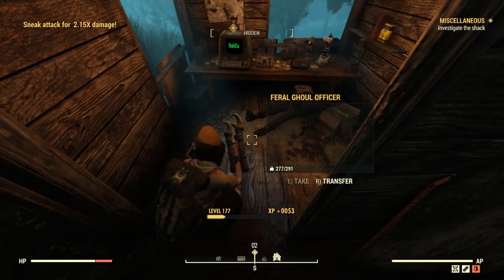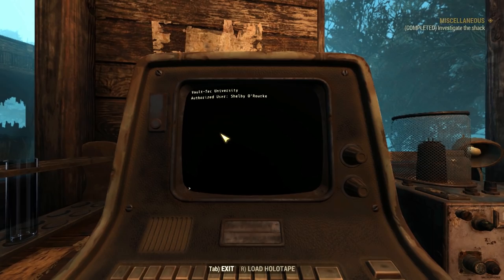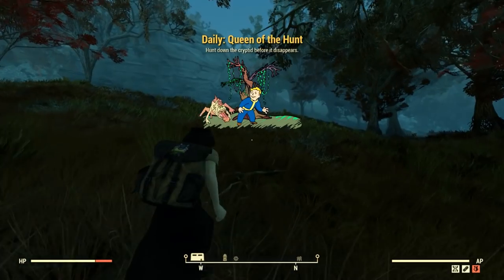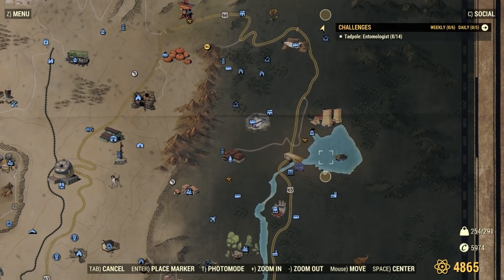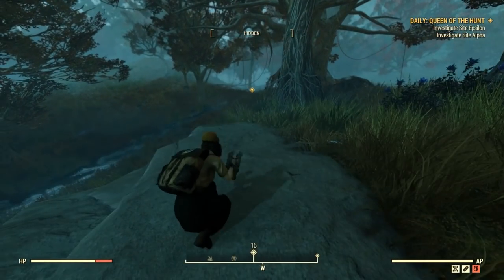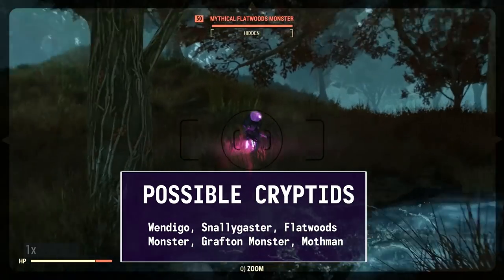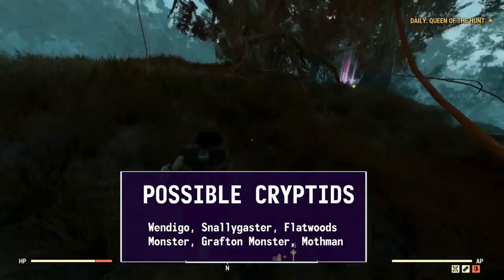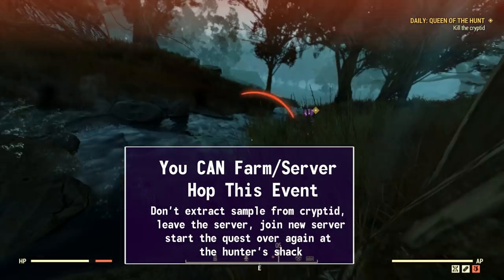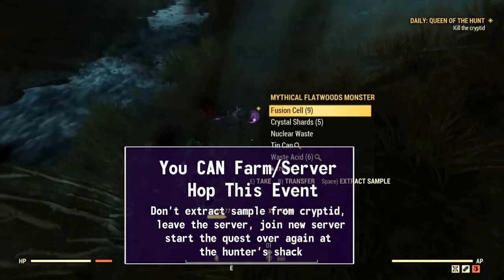There have been reports of this event not being able to start for some, but I've personally never had an issue just by going to the terminal and starting it. The quest will ask you to track down a cryptid at three different locations that usually changes each time, with the cryptid being at one of the three spots. You'll either find a Wendigo, a Snallygaster, the Flatwoods monster, the Grafton monster, or the Mothman. If the cryptid that shows up for you isn't the Mothman, you can just leave without killing it, or don't extract the sample and then pop servers and try again back at the shack.